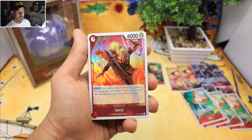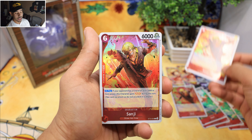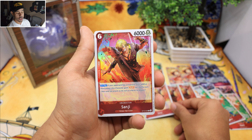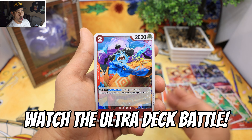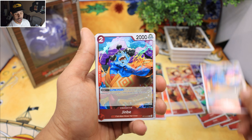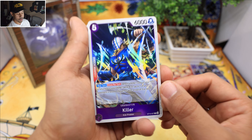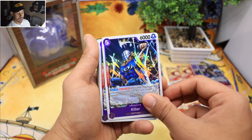Not only do we have this Ultimate Deck — if you guys want to see these decks in battle, make sure to subscribe because we're going to be dropping an Ultimate Deck battle on Friday. We got this beast-like Jimbae from the Straw Hat crew — we only got two Jimbaes. Interesting. We got Killer — oh my goodness!